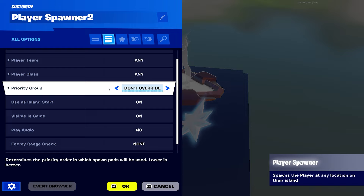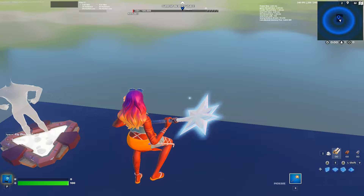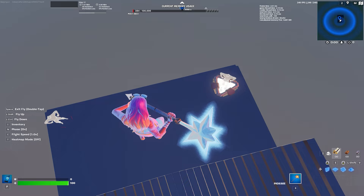Use this island start, yes. Visible in game - off. Play audio - no. That's it. Then do the same for the other spawn pad. Basically all you're doing is turning off visible in game. I didn't make those even so I'd recommend you do make them even so it doesn't look ugly.